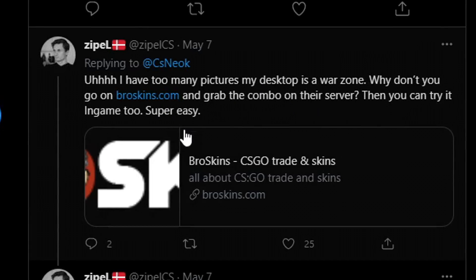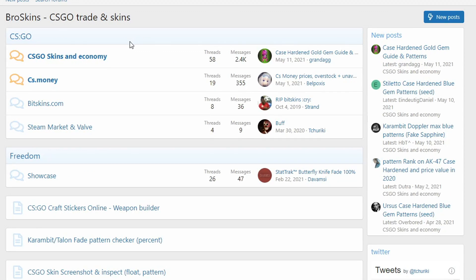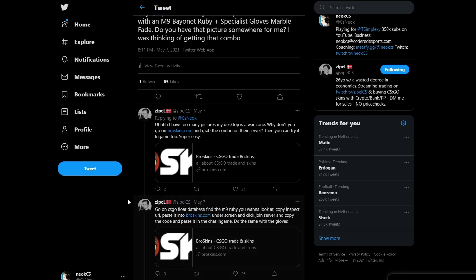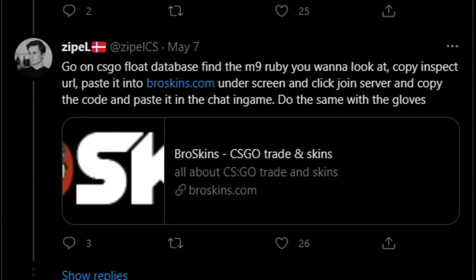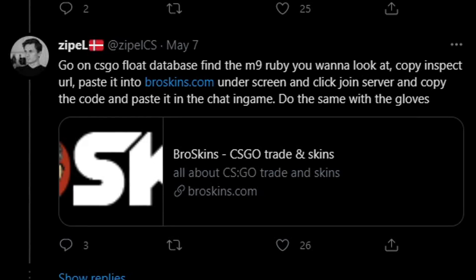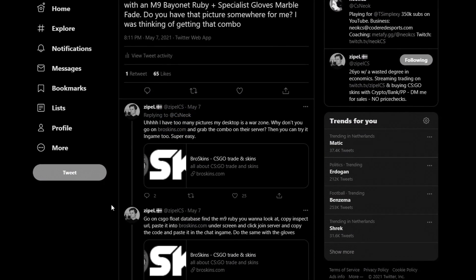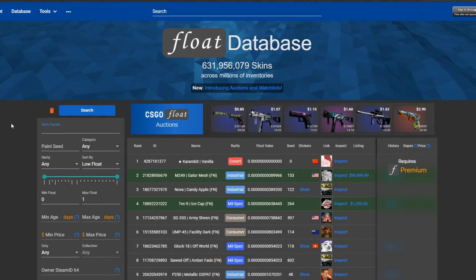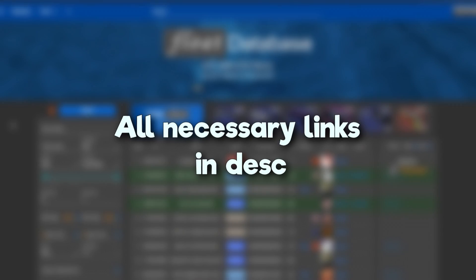He said grab the combo on their server, then you can try it out in-game too — super easy. So I clicked on broskins.com and had no clue what I was looking at. He said go on CSGO Float Database, find the ruby you want, copy the inspect URL, paste it into broskins.com, click join server, copy the code, and paste it in chat in-game. Still sort of confusing, but if you follow the steps it's doable.